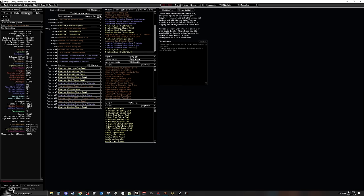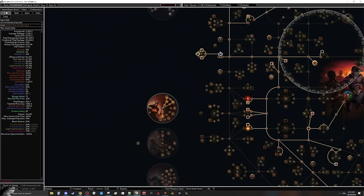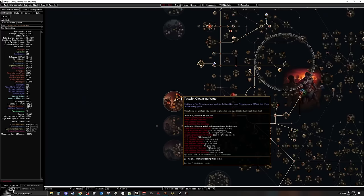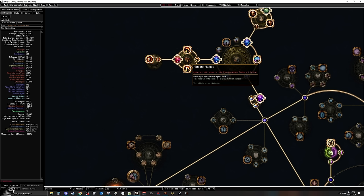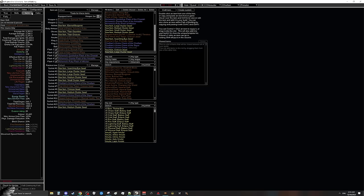We then take The Fulcrum — the roll we care about is 'elemental ailments you inflict are reflected to you.' That means those massive ignites from the explosion will be applied onto us. That would kill us in half a second, but because we have Tassalio we are unaffected by ignites — the ignite still remains on us but won't do damage. Then because we have an ignite on us, we can use Fan the Flames to spread the ignites to other enemies. Fan the Flames says ignites you inflict spread to other enemies, and it doesn't care if the ignite is only reflected to you — you still inflicted it. So you become a walking ignite dispensary, those ignites kill more monsters, those monsters explode triggering more Hinakora's, which are reflected back to you through Fulcrum, and you just keep having a massive ignite on you killing everything around you.